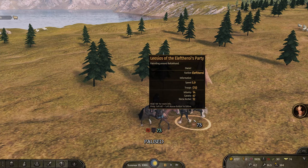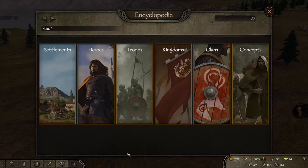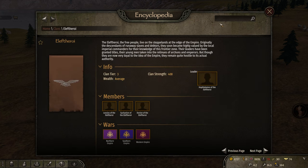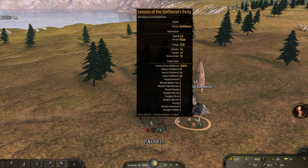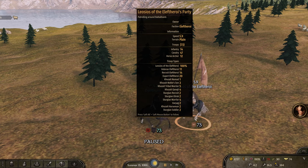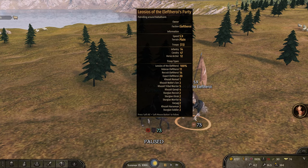Looking at the troops for this guy: veterans, recruits, and experts — and they're all mounted. The recruits are tier 2, experts are tier 3, and the veterans are tier 4. So roughly 45 units are a higher tier than mine. The nomad is higher, noble sons are higher tier — they only have two tier 1 Sturgeon recruits. Everything else is tier 2 or higher.